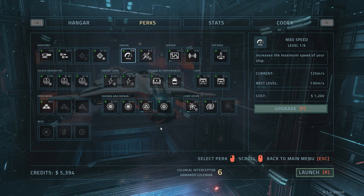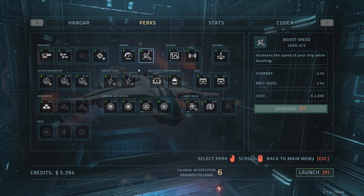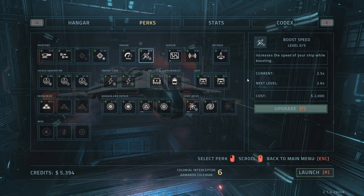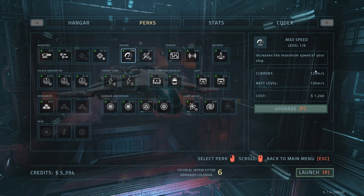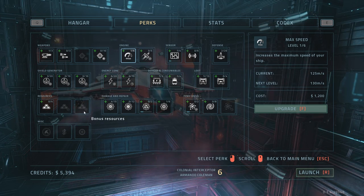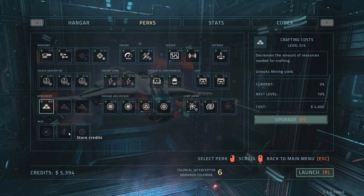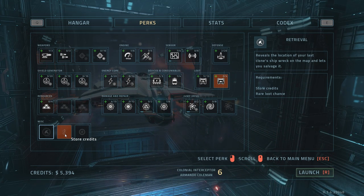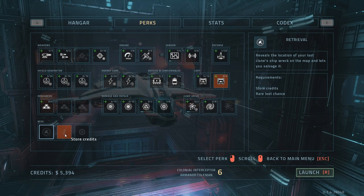More speed. More boost. I use boost almost exclusively, so I think I should be upgrading this instead of speed. Unless upgrading the maximum speed also affects your reversing speed, because I do reverse a lot. Decreases the amount of resources needed for crafting. What's this? Reveals the location of your last clone's ship rack on the map. Wait, so we are finding our own racks? That would be kind of cool.